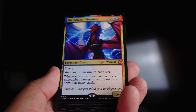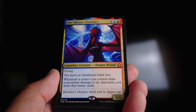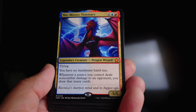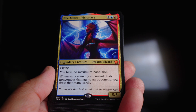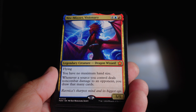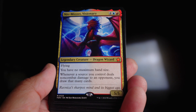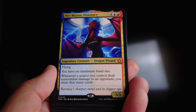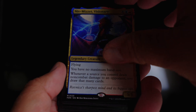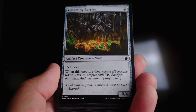First of all, we have Niv-Mizzet Visionary — four blue-red for a five-five flyer. It gives you no maximum hand size and says whenever a source you control deals non-combat damage to an opponent, you draw that many cards. This card did nothing in this entire deck — not because it's bad, but because I never drew it. It never hit the battlefield, which I was actually kind of sad about.